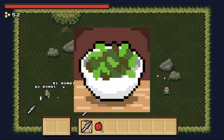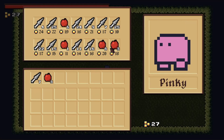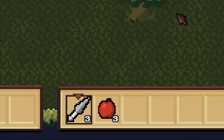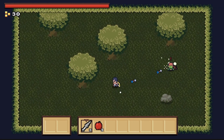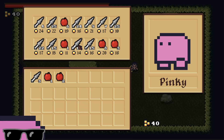Hey everyone, this is Kalechips, and in this devlog we're talking about how I added items and a shop to my yet unnamed indie game. So now there's finally a use for all that gold that you've been looting from goblins and skeletons. You can buy apples and knives in a shop using the gold. Hope you'll stick around to see how I made this little shop featuring everyone's favorite placeholder NPC art, Pinky.